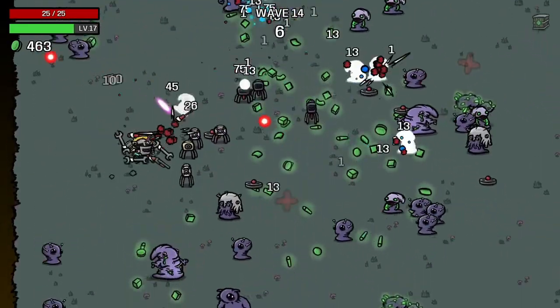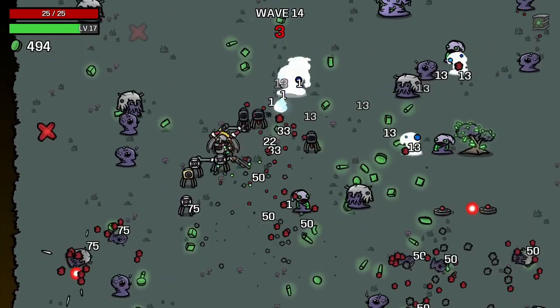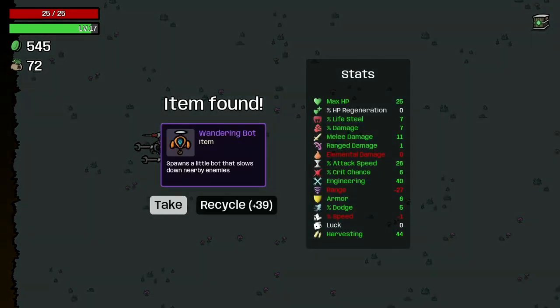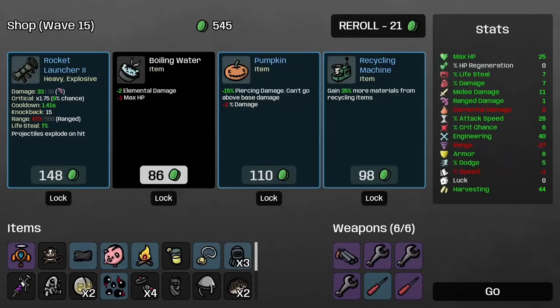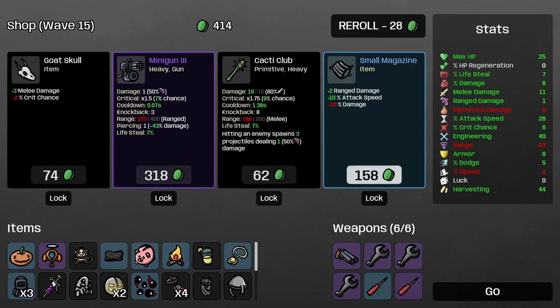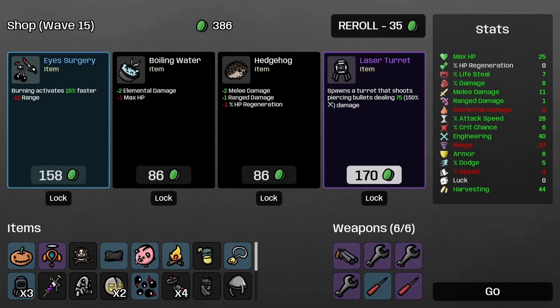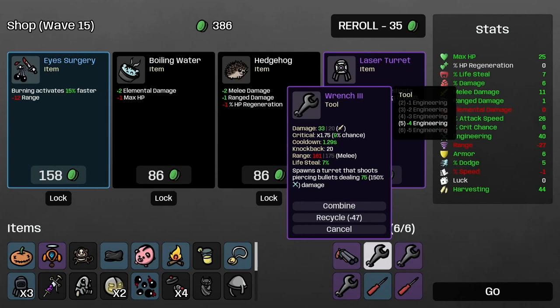The turrets being in the middle really control the flow of enemies — I like that, they really control the flow. Slowing down enemies is okay, I'll take that. Piercing damage — I don't want to nerf my overall damage, but we have turrets doing piercing damage. Minigun — I'm almost tempted to scrap and take it but it's 318. There's a laser turret.